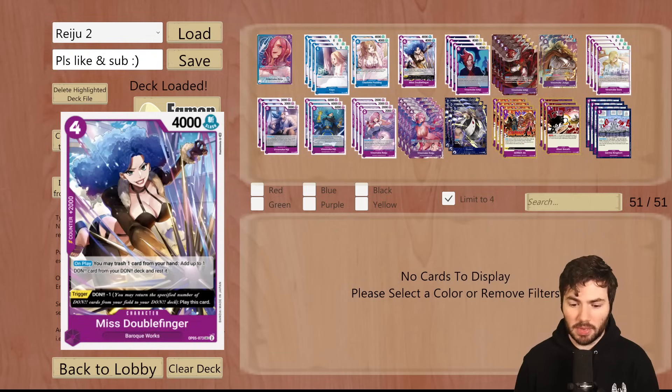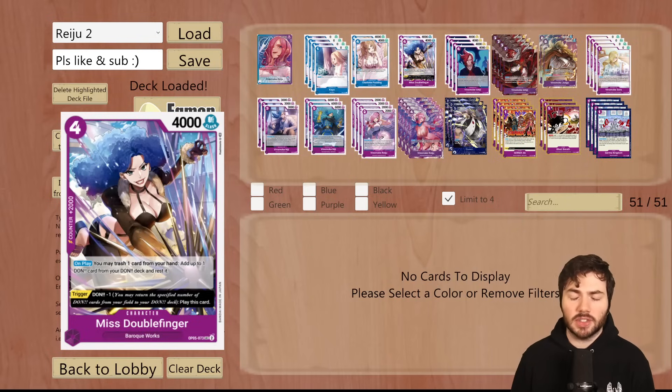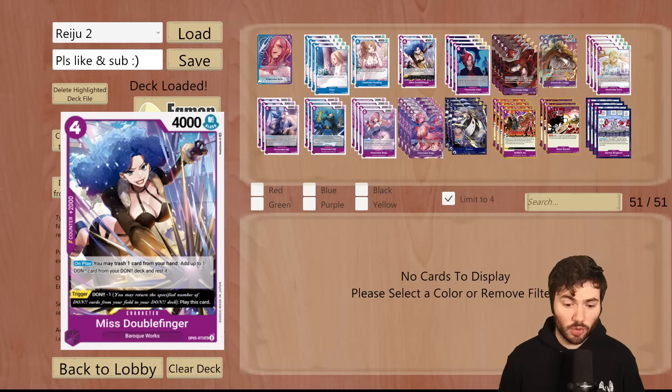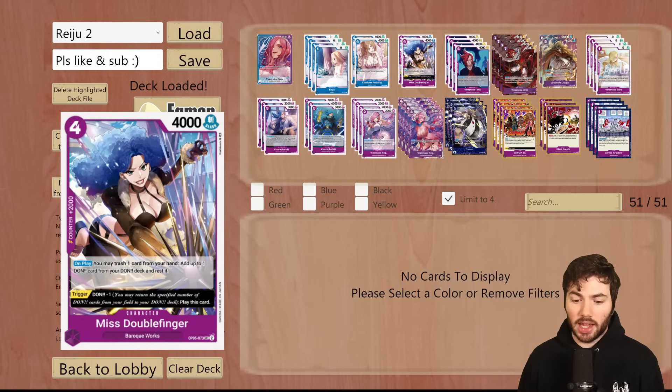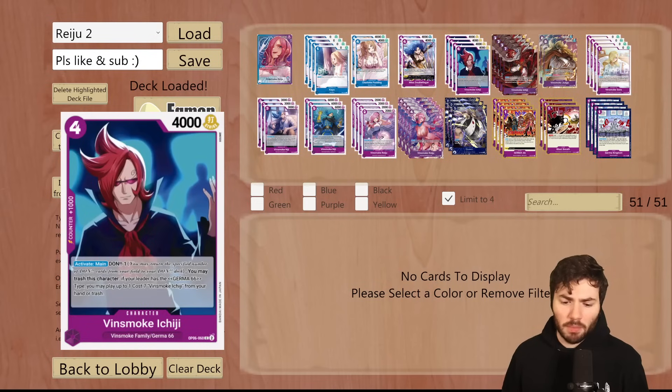Then we're running two of the Miss Double Finger. This one is actually mostly just a 2K. It does come out of life, so you can get a body off of it. In some instances, when you're going against like Red Purple Law, you may need to ramp up to get to your Judge faster than normal. The Double Finger will allow you to ramp up with the on-play effect — trashing a card from hand and then adding a Dawn card rested — to ramp up a little bit faster. But typically, you're not wanting to ramp up, so this will mostly be used as a 2K.